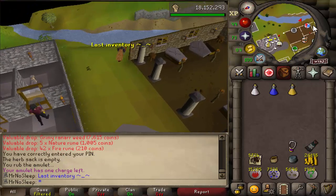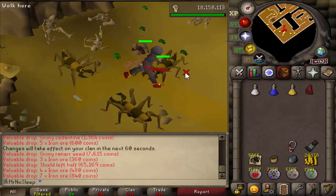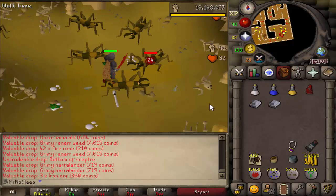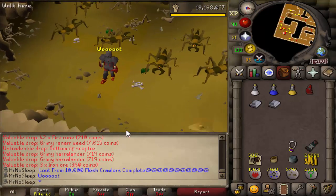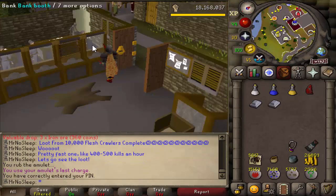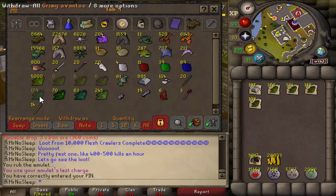Here we are at the last inventory, and to top things off, jagex gave me the cherry on top — another shield left half. With that, loot from 10,000 flesh crawlers is complete. It's a pretty fast grind at 400 to 500 kills an hour at this level; much lower if you're lower combat. If you play quite a bit you can get this done in less than two days. This took two weeks mainly because there was no rush — flesh crawlers aren't that exciting, just standard content.